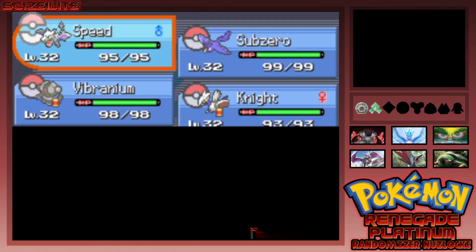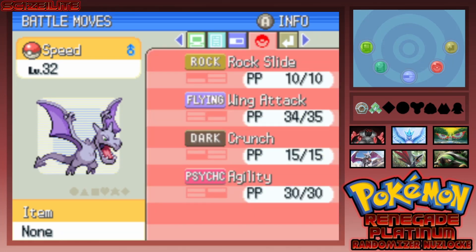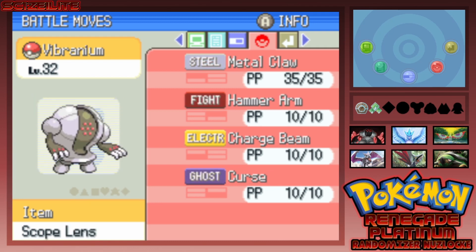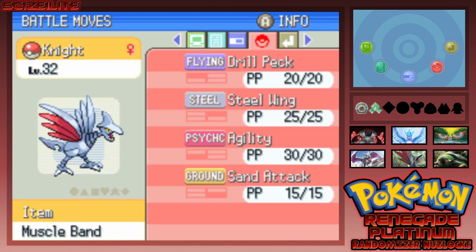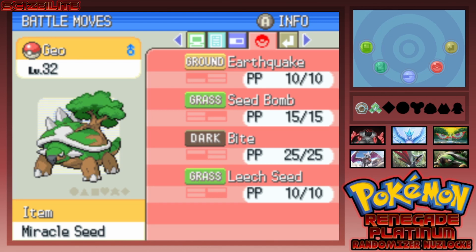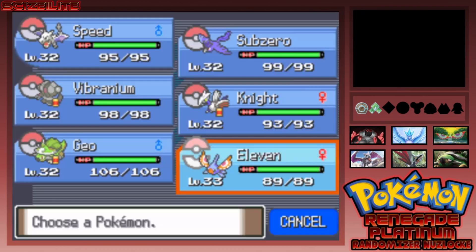Let's do a quick team recap so we can see what the team's looking like. Our newest member is Speed the Aerodactyl, level 32 Rock and Flying type, with Rock Slide, Wing Attack, Crunch, and Agility — pretty nice. We have Sub-Zero the Articuno, level 32, with Icy Wind, Gust, Water Pulse, and Tailwind. Vibranium the Registeel, level 32, holding the Scope Lens with Metal Claw, Hammer Arm, Charge Beam, and Curse. Knight the Skarmory, level 32, holding the Muscle Band with Drill Peck, Steel Wing, Agility, and Sand Attack. Geo the Torterra, level 32, holding the Miracle Seed with Earthquake, Seed Bomb, Bite, and Leech Seed. And finally, 11 the Massbrain, level 33, with Signal Beam, Bubble Beam, Sidebeam, and Mud Shot — that is the team.